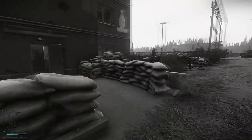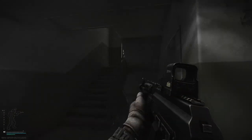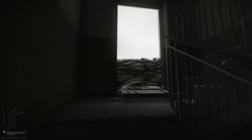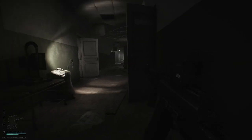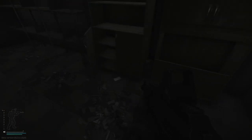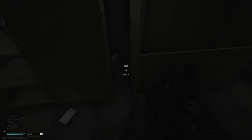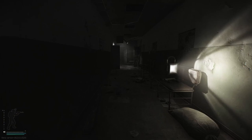Let's head inside. We need to go up to the second floor. To the left here we have the SMP key. The document we need is just in between these two cabinets.